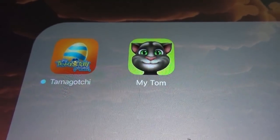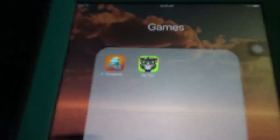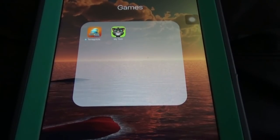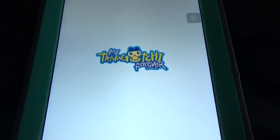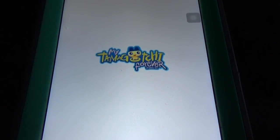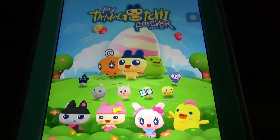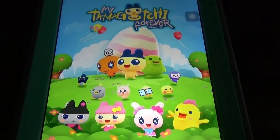In this video I am going to compare two pets: My Talking Tom and my Tamagotchi. This Tamagotchi is a different kind of pet and there are many things that resemble My Talking Tom. Let's start with the new pet first. This is like a high quality pet and we can see some cool options here in addition to the options in My Talking Tom. We can also see the Power Rangers and other things.